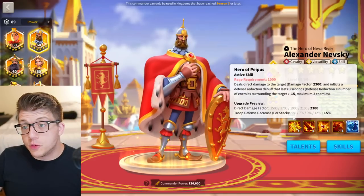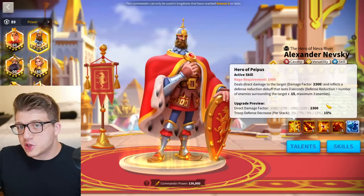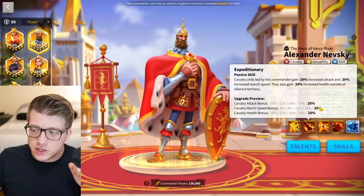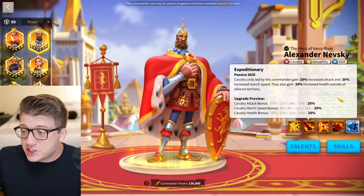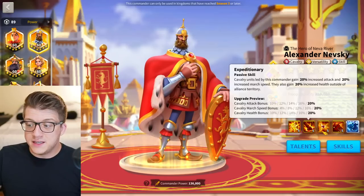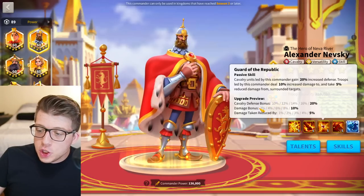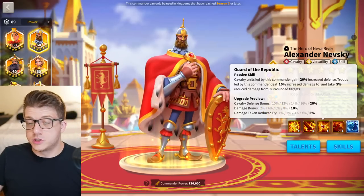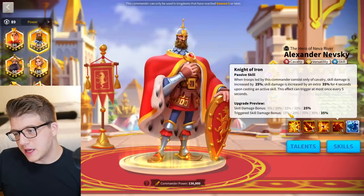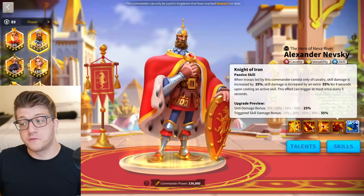Next up is Nevsky — a no-brainer, and eventually you'll want to expertise him. His active skill has a 2300 single target damage factor and a solid defense reduction depending on how many targets surround the enemy. The second skill gives 20% attack, 20% march speed, and 20% health outside of alliance territory. The third skill at one gives 10% defense, 2% extra bonus damage, and 1% less damage taken from surrounded targets.